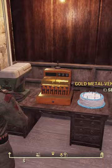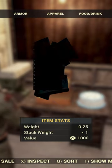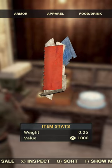Number four, items sold in vending machines use up space in your stash inventory. Be sure to know what you put on sale, as you want things to sell quickly there.